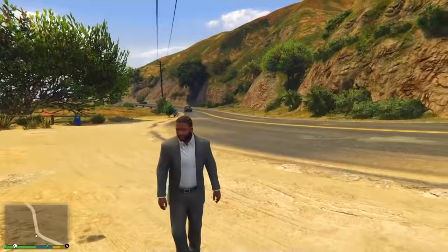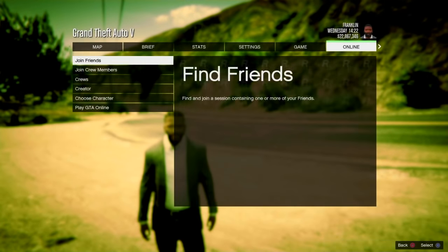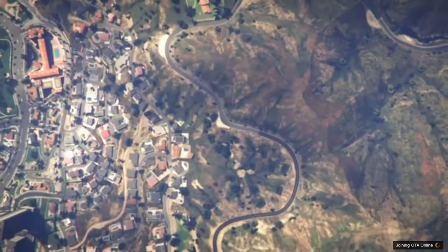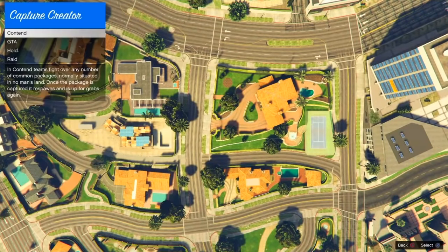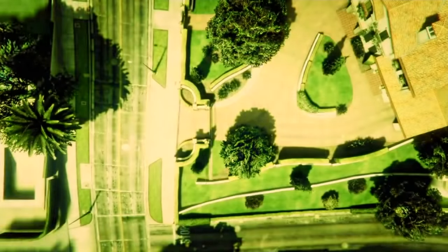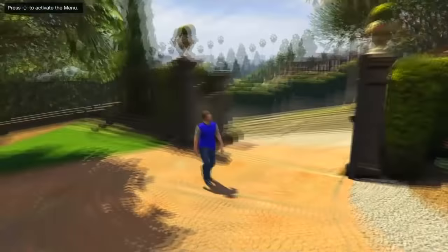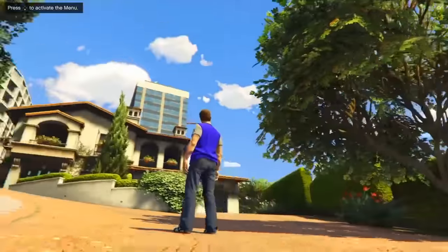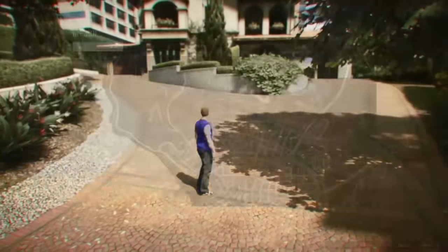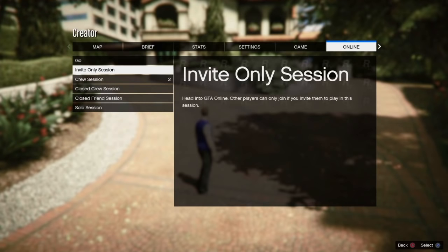For the fourth glitch, I'm going to be showing you how to get the single player phone into online. Go into story mode and go into creator. Once you are in creator, go to create a capture, then go to GTA, and you will load into the capture creator. Once here, press the touchpad to switch camera and you'll be able to see your character. Just wait about a minute, then press options and go to play GTA online. Go to invite only session — this is very important.